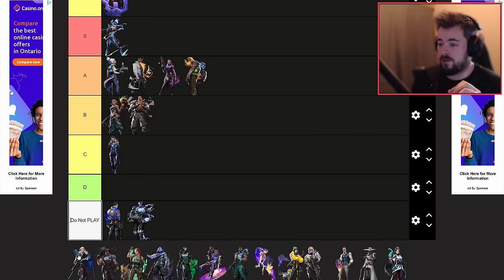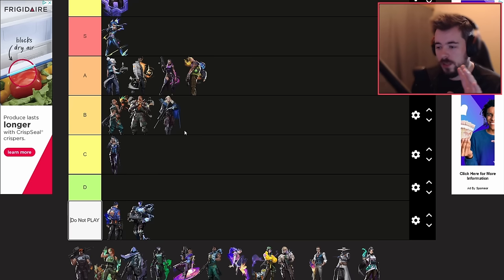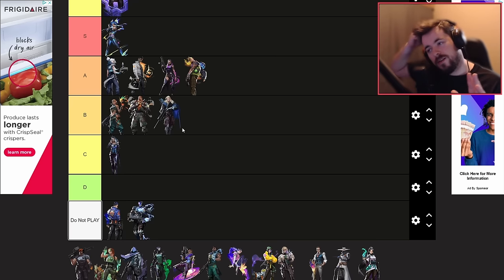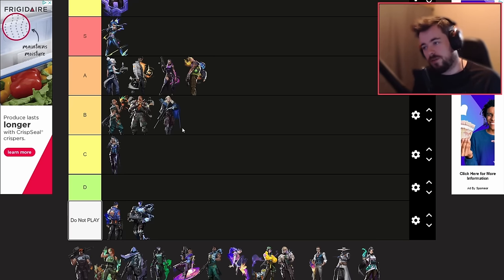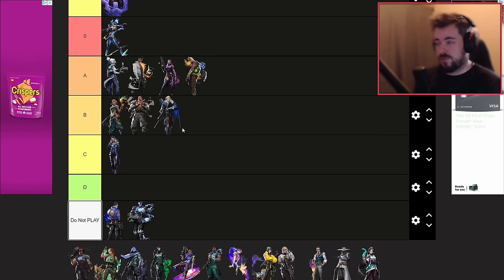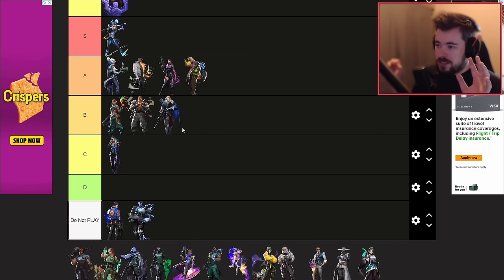Sova I love and I'm partially a Sova main on PC, but I'm putting him at B-tier on console. The reason is that on PC Sova is used to set up teammates with shock dart lineups and coordinated plays, but right now everybody on console is uncoordinated. He's just not worth playing at the current moment for most people. I'll be doing character breakdown guides eventually, but right now Sova is not the best agent to learn.